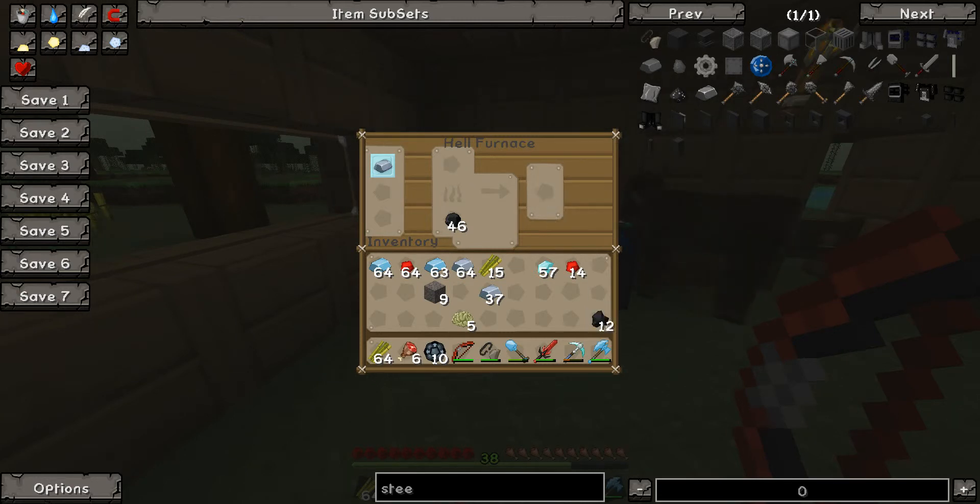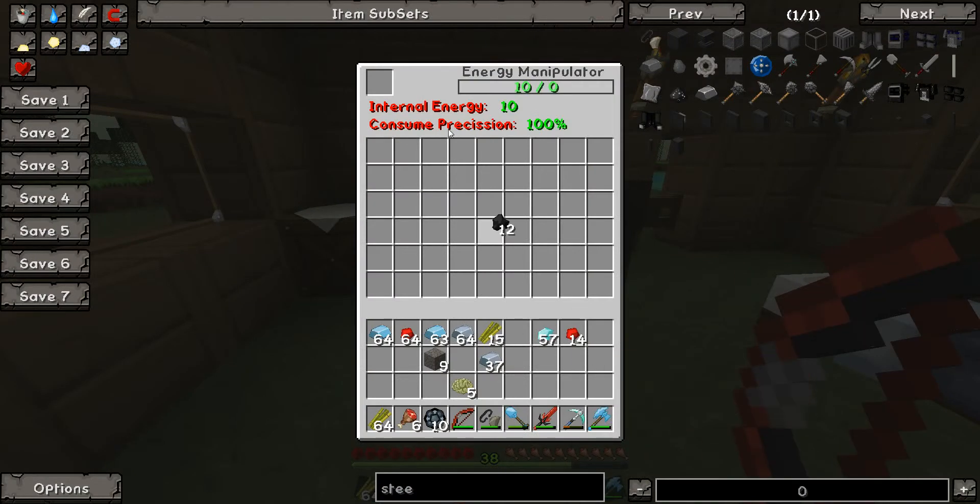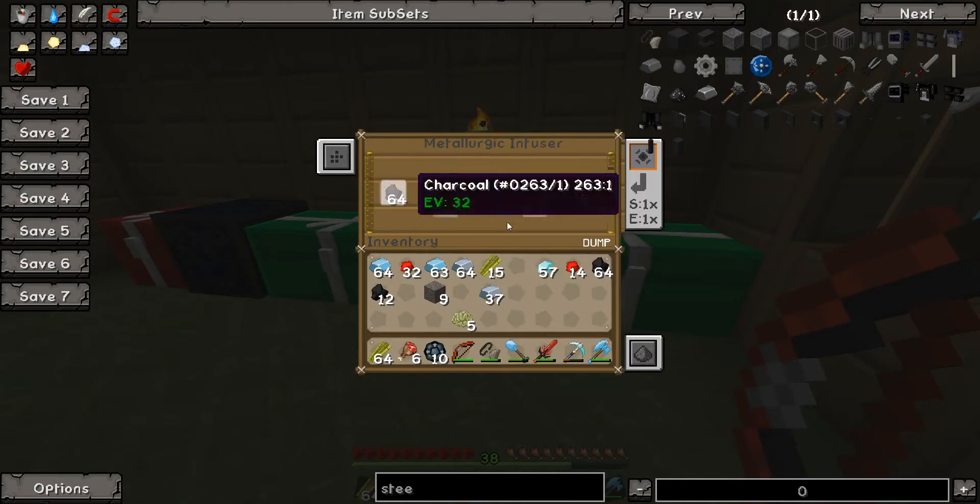Okay, lots of charcoal. Shove it in here. Bit of redstone over it. That was two stacks of this stuff. Put that in there. Half a stack of iron. We should get, I think, one steel dust. No, this is enriched iron I'm making here. Sorry. You can just put this with charcoal again and make steel.